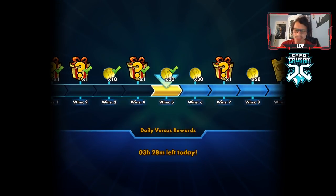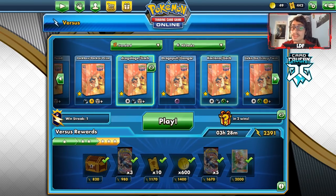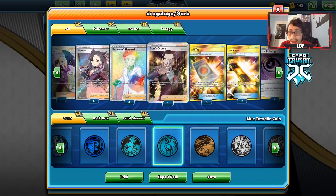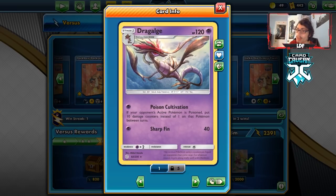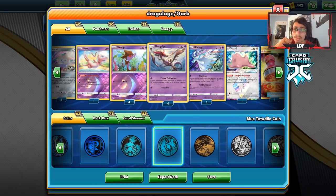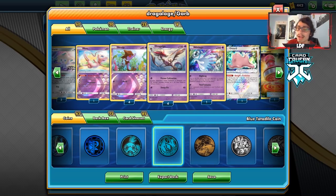The Dragalge deck wins against the Sableye/Flapple deck! That was a really weird game — my opponent played well knowing that attacking into Dragalge was a death trap because of our Spell Tags. Overall the deck played fine. I think it could play a couple of Great Balls. It's fun to play for sure. Zero Aura is still scary so maybe we should add Power Plant. I hope you guys enjoyed the video — drop a like, subscribe, follow me on Twitter, and use code LDF at Card Game and TCG. See you tomorrow!